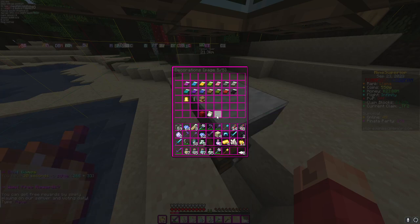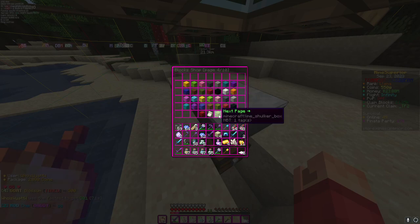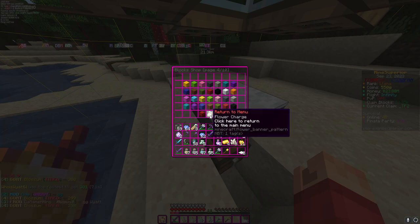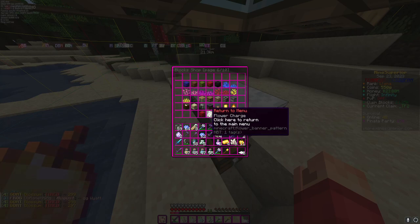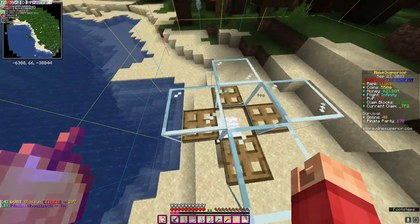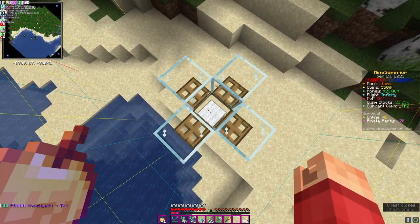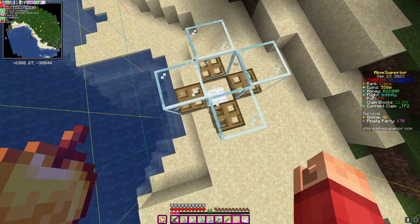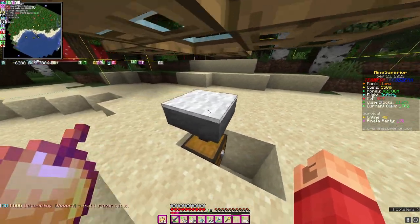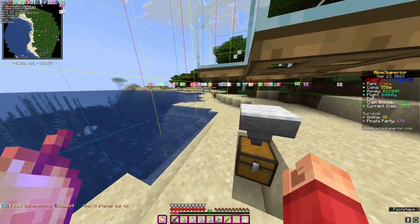Basically any container you can think of. This doesn't apply to ender chests, since any ender chest you can access without needing anything. You can also use container trust for redstone contraptions, but it's not really an important thing.